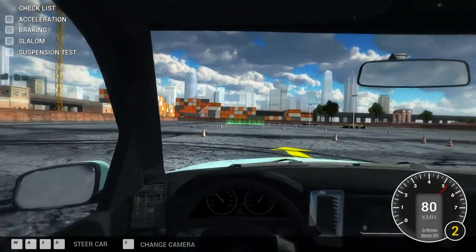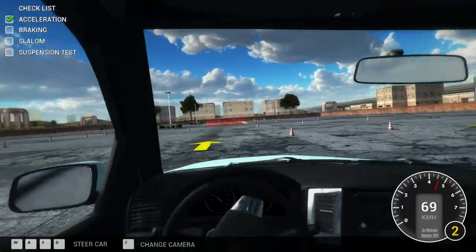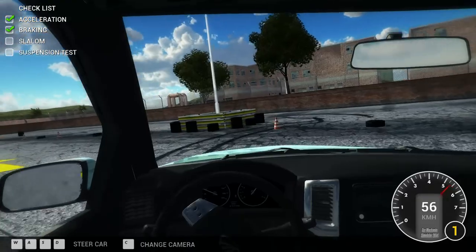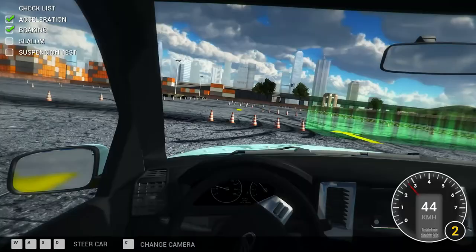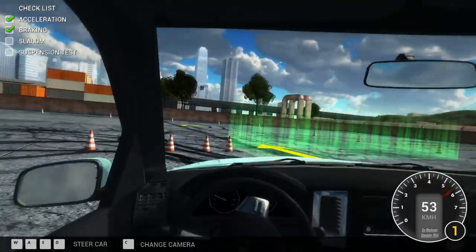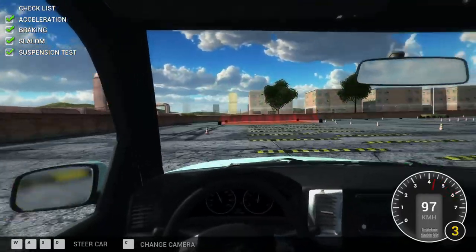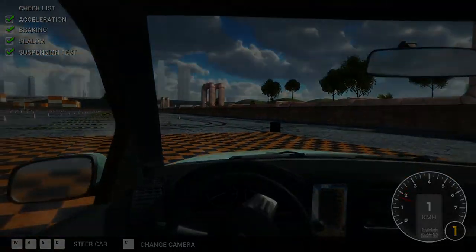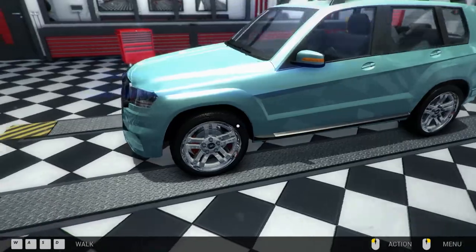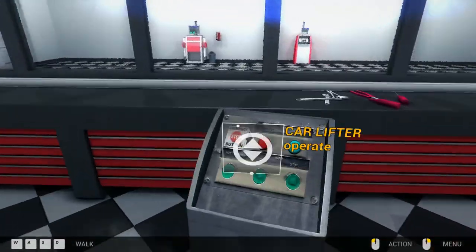This car is quite nippy. Do you reckon those workshops in front are where our garage is? They've got broken windows — it looks like an unused industrial estate with oil piping, a big freight yard, and freight containers. Probably near a port. So they asked for exhaust, clutch, and oil. We don't need to do brakes and suspension; let's check the exhaust first.